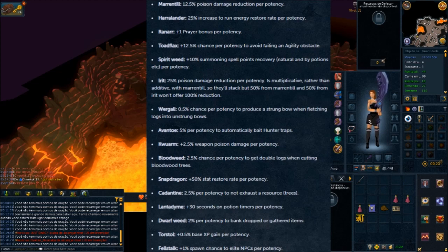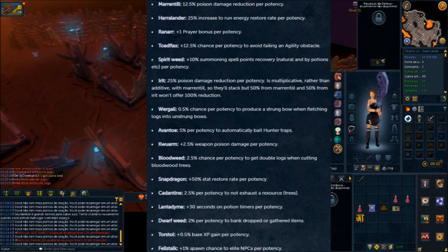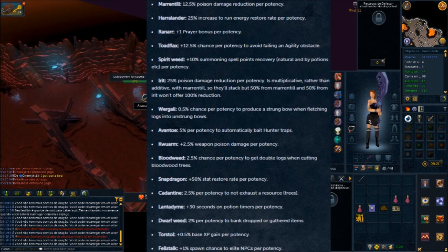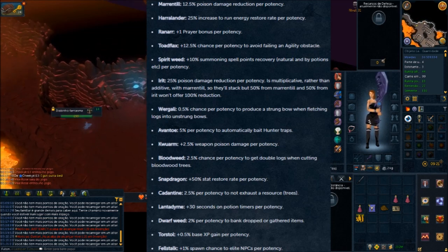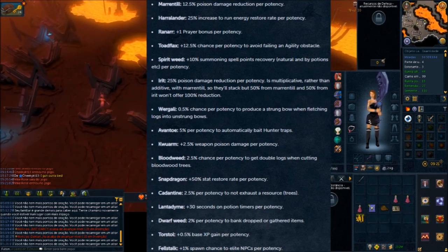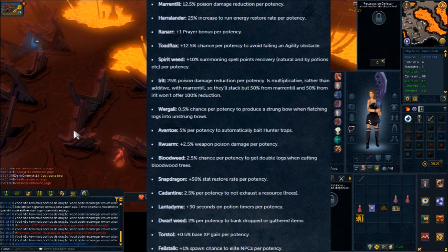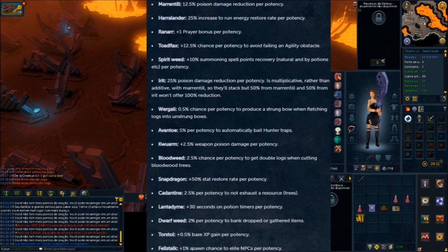The first one is Marantel. Marantel gives 12.5% poison reduction per potency, with a maximum of 4 potency, so up to 50% at max potency, which takes 40 minutes or overloaded. Heartlander gives 25% increase of runner energy per potency, stacking up to 100%. Heartlander also gives 1% per bonus per potency, so 4% per bonus. These three are not so useful. Koflax gives a 12.5% chance to avoid agility obstacles — I don't like this because of the Sure-Footed Aura. It's a world-quit, I guess.